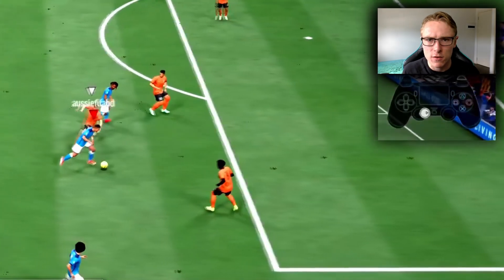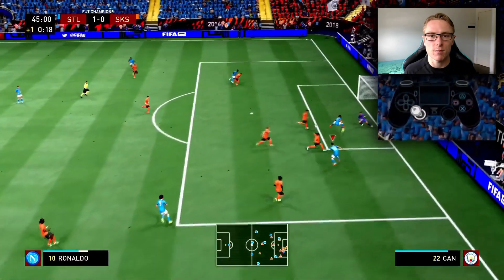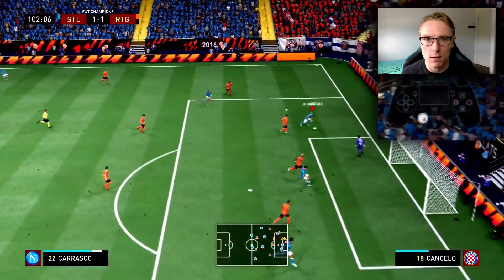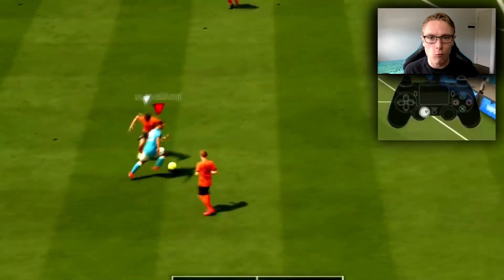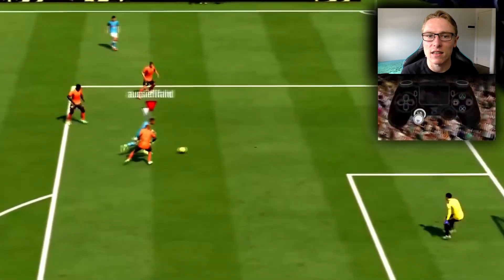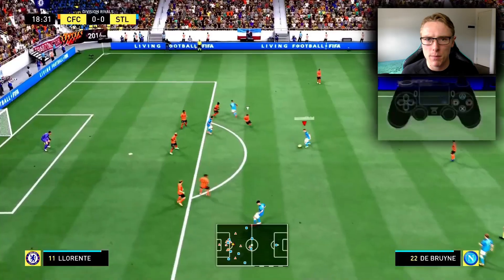But when they're a little bit of a distance from you — still on the side but a little bit ahead — that's when you should use it, because you can cut inside and find that pass and make a play. So really it's those two situations: when you want to beat that defender in the box one on one to create an angle, or when you want to cut inside and the defender is close but not quite next to you.